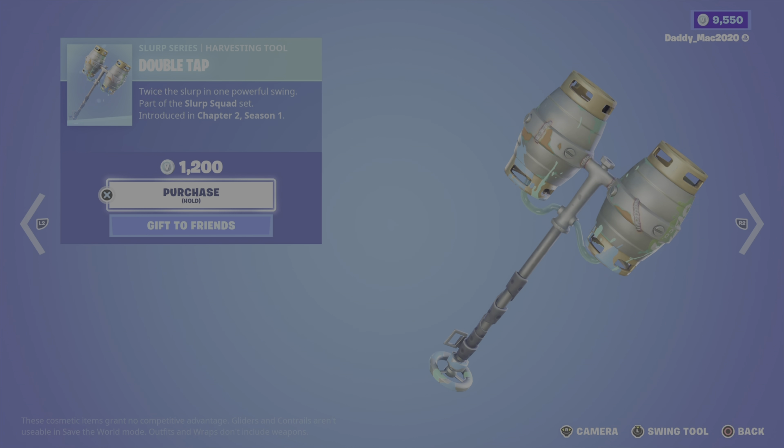On to the daily items — we have the Jungle Scout outfit from Season 2, nice and cheap at 800 V-Bucks, but honestly nothing extraordinary about this outfit. Then we have the Moisty Merman outfit from Season 4 — you get the default, blue, orange, and purple styles with that. The Mertank back bling is 2,000 V-Bucks, which is a bit much in my opinion.